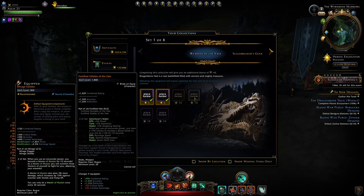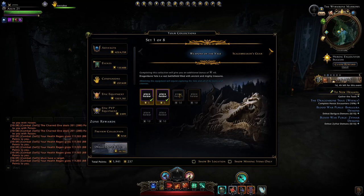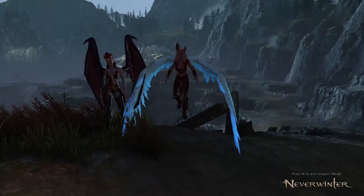Those of us on endgame with lionheart weapons or even mirage weapons probably won't benefit much from these, but for tanks and healers they can give a decent benefit. Especially for newer players, this zone isn't too difficult and in my opinion it's going to be easier to kill enemies than it has been in New Sharandar.